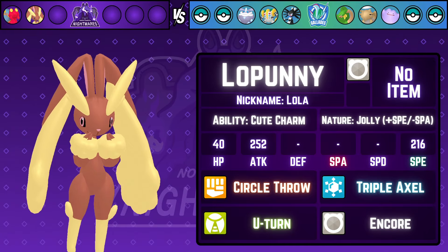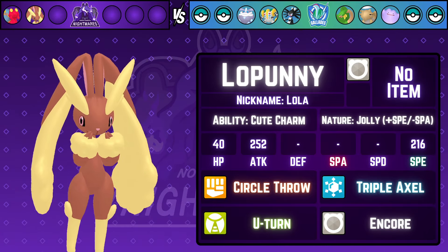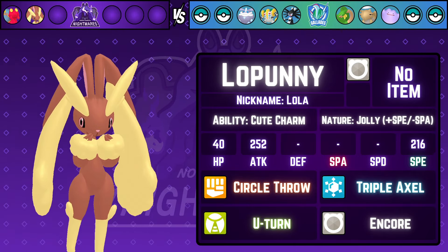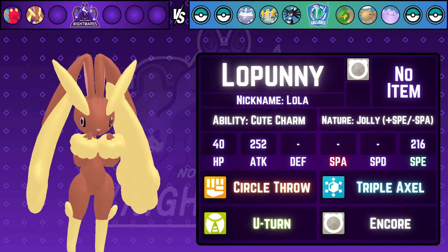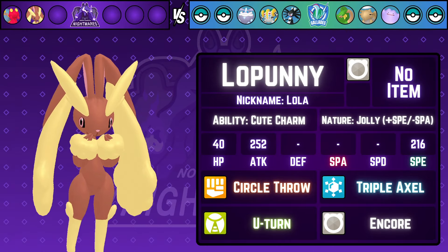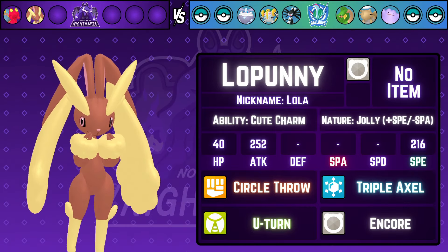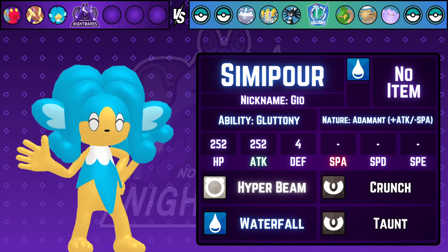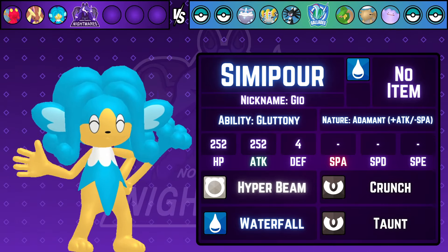Next we have Lopunny rocking Cute Charm and a Jolly nature. I initially had Close Combat on this, but after realizing my opponent bought a Chople Berry, I decided Circle Throw could be a really interesting move to potentially deter Regigigas's Slow Start setup. We also have Encore for utility, Triple Axel for the Tropius matchup, and U-Turn for good pivoting.